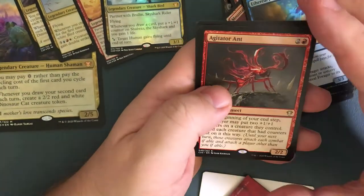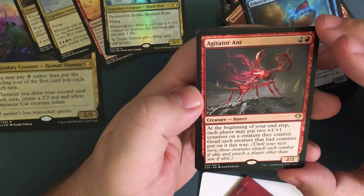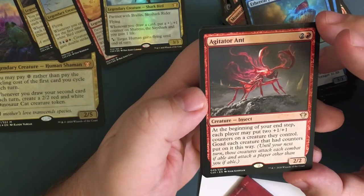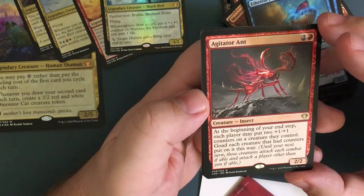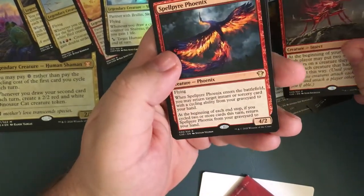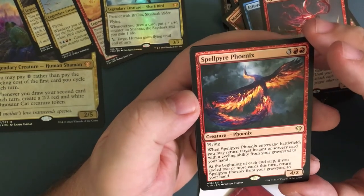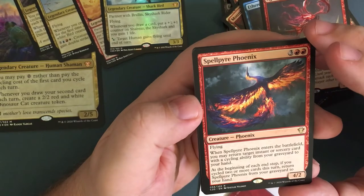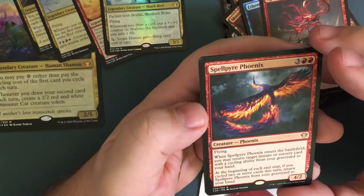Agitator Ant — for three, a two-two insect. At the beginning of your end step, each player may put two plus-one plus-one counters on a creature they control. Creatures that had counters put on this way must attack until your next turn, and must attack another opponent if able — that's goad. We're gonna see a few of those. The goad ones you'd probably want to take out — they don't really synergize in here.